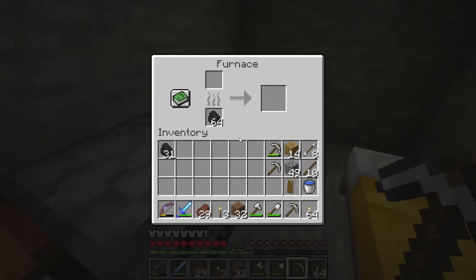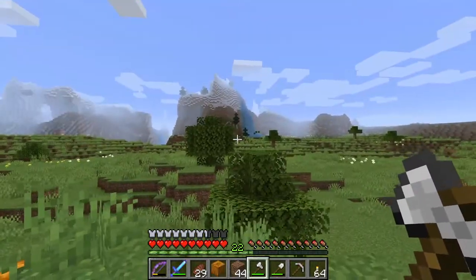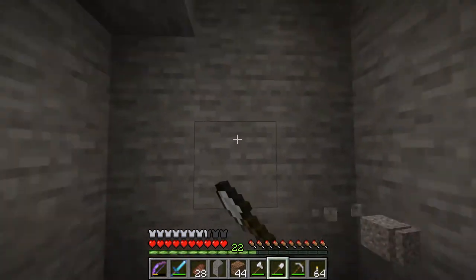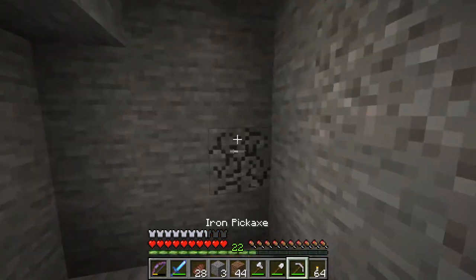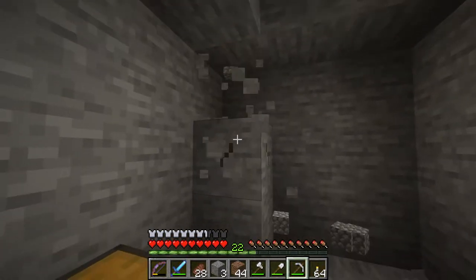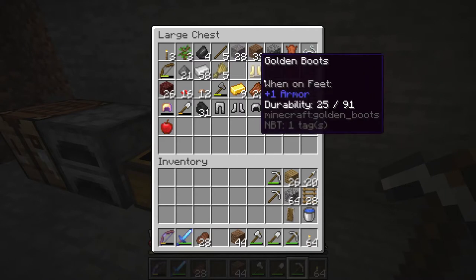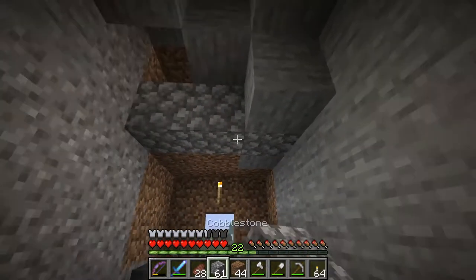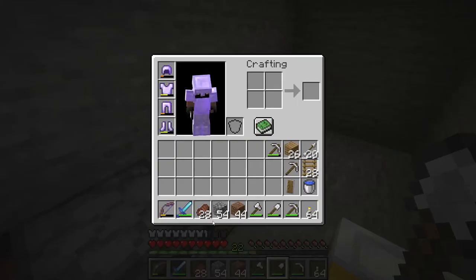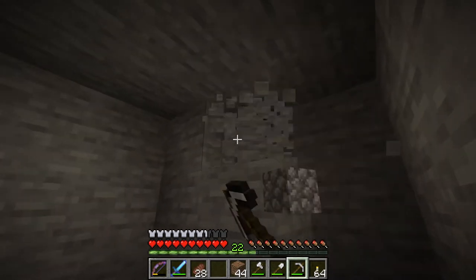I forgot those pumpkin seeds back at the other place, but there are pumpkins right here. For the base, it would basically be a series of rooms - like a long hallway with rooms on either side. I need to figure out how big I want it to be. For the entrance, I want it to be a 3x3 - eventually we'll put a piston door in. I know how to do that. I also want to set up easy access to a mine.